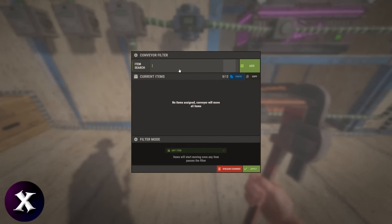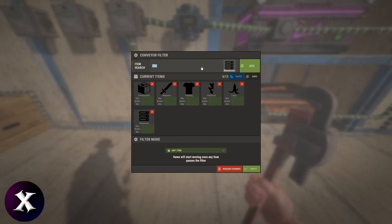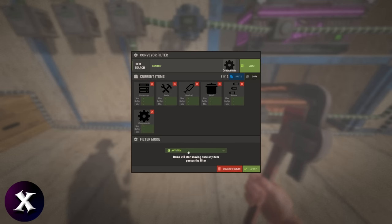We will add all of these 11 categories to the filter list: Construction, Weapons, Clothing, Electrical, Traps, Resources, Tools, Medical, Food, Ammo, and Components. Ensure you change the filter mode to Exclude Listed Items, then hit Apply.